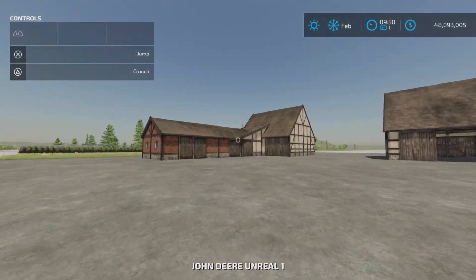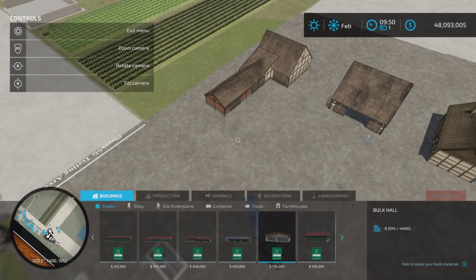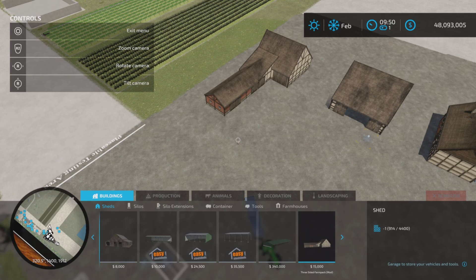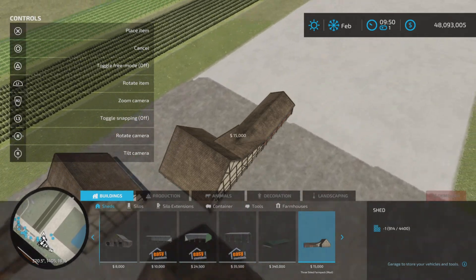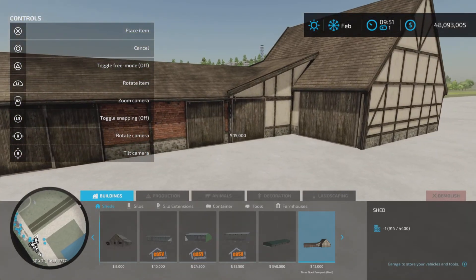Let's start with the shed. This is going to be found under Buildings and Sheds. There it is — $15,000 and only seven slots on console, so it's not slot heavy. It looks pretty good.